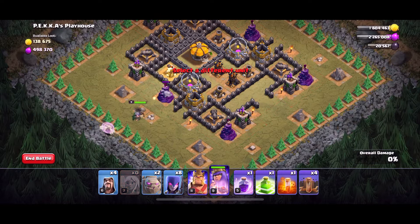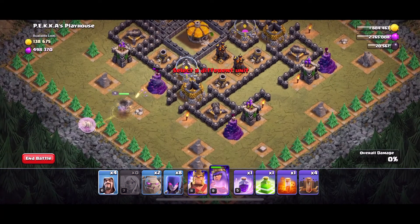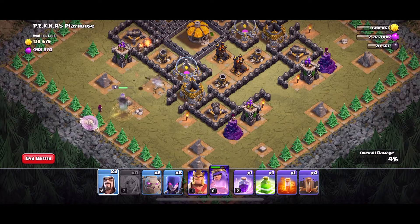Launching the Archer Queen, then dropping some healers and letting her do some work, and following it up with a wizard.